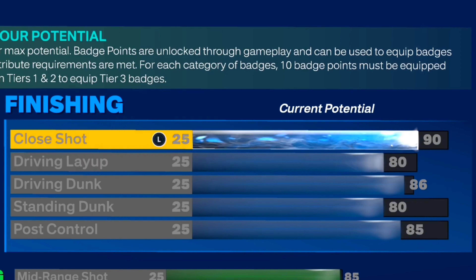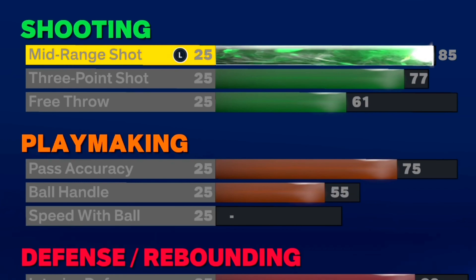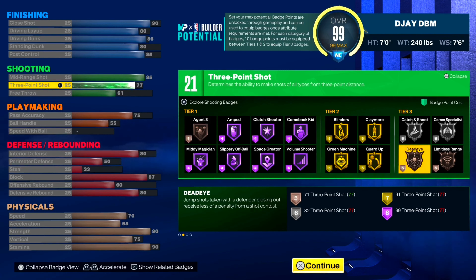Now I'm gonna show y'all the 7-foot version of this build. For the 7-foot build, instead of maxing my wingspan, I only went with a 7'6" wingspan. As you can see, the finishing is a little bit better — I upgraded the driving layup to 80 and the close shot is at a 90, and we get one more badge point for finishing. We still get all the same badges on gold and some on Hall of Fame. For the shooting, I went with more mid-range than three-pointer. I went with an 85 mid-range and only a 77 three-pointer, which is still good enough to shoot consistently. The difference is on the last build we had an 82 three and got deadeye on silver; on this one we only have a 77, so we don't get that.